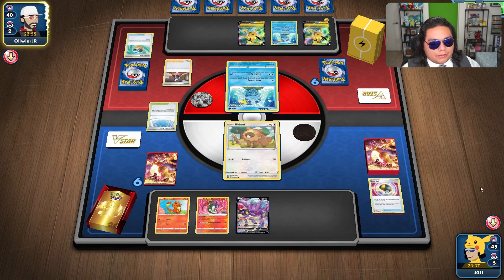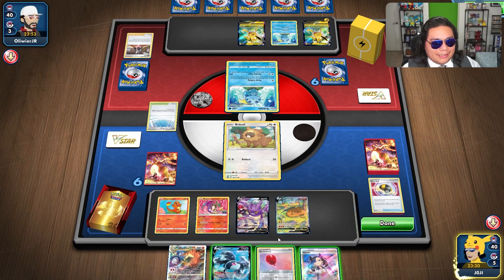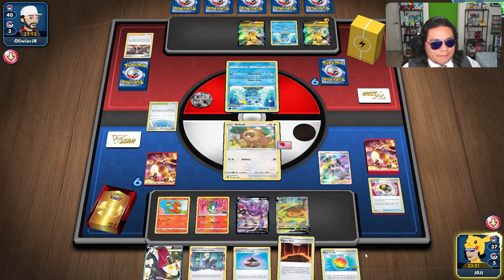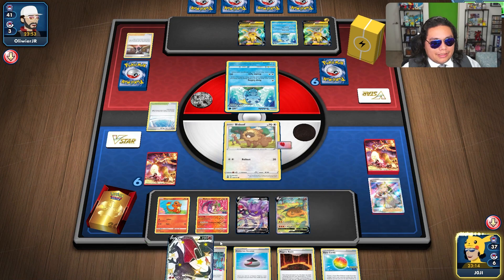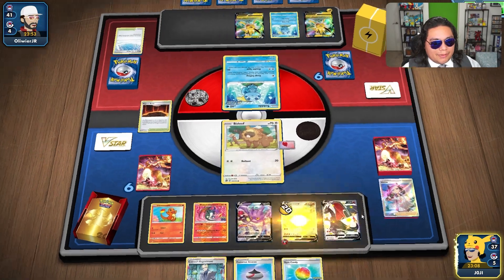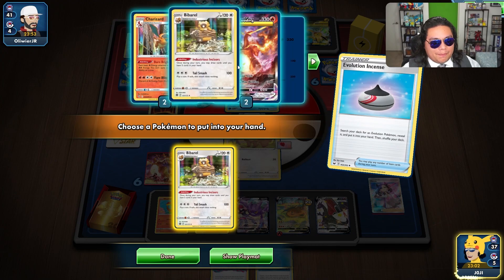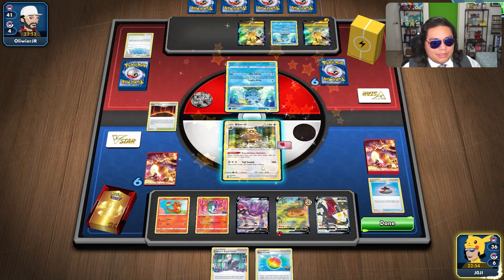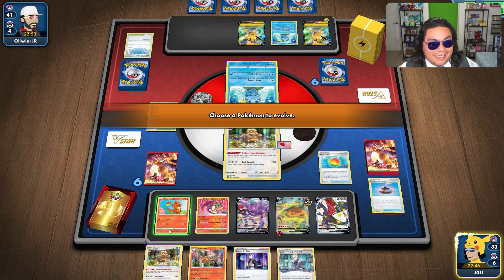Hopefully we get a Bibarel or maybe Charizard. We got a Charizard but we also only have the Lumineon. Let's drop that there. Let's see if we can grab something from Marnie. Magma Basin would be good too. That is a very good hand. Let's trap our other Charizard down. Magma Basin. Let's start powering up here. As much as I want to grab Charizard, I kind of want to grab a Bibarel because we do need to draw. Maybe we'll just draw to Charizard — we have three here.